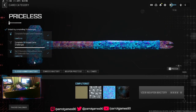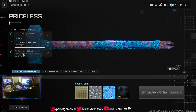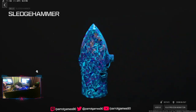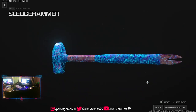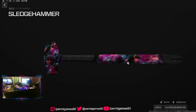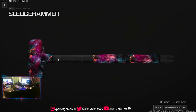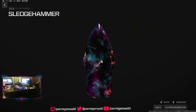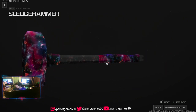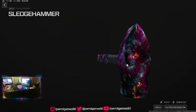Then we have Priceless — get two operator kills without dying, 15 times. This looks crazy on the Sledgehammer. Once you complete that, you'll automatically get it if you have already completed all the challenges for all 36 weapons. Looks very nice on the Sledgehammer.